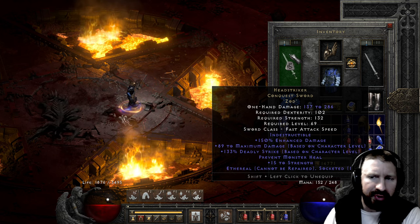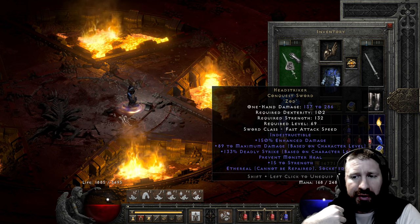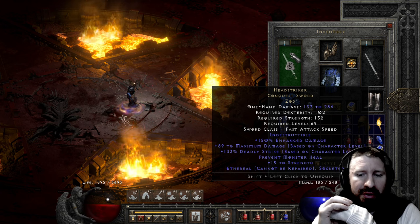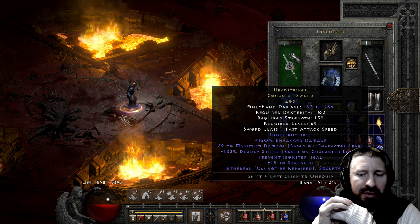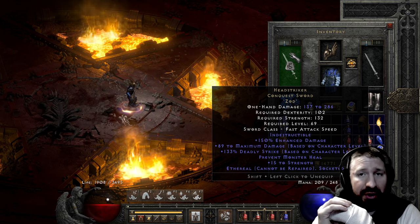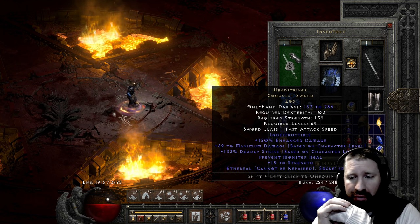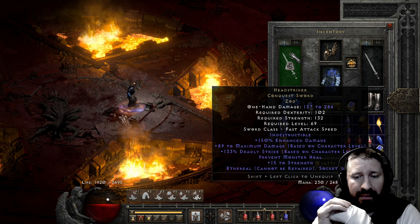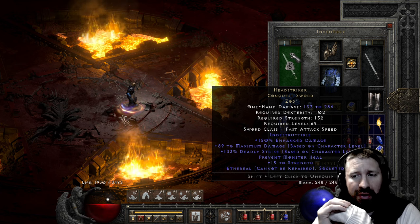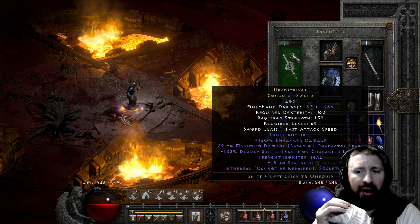Head Striker, upped, ethereal, and Zod'd. Let me know in the comments what you think about the sword. Practically speaking, it's probably best suited for a mercenary, because with a mercenary you have very limited slots and attaining high deadly strike is difficult. In this case you can have 100% deadly strike with a Frenzy Barbarian mercenary and then put on other gear like Fortitude, Chains of Honor, or Andariel's Visage — making quite a GG mercenary. But nonetheless, I appreciate you guys. See you in the next video, and blessings to those who made it this far. If you will, like the video — and I'll see you soon.